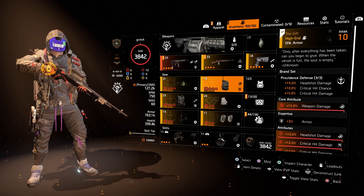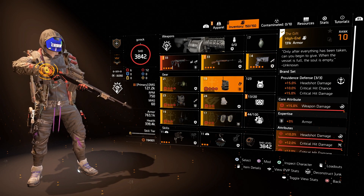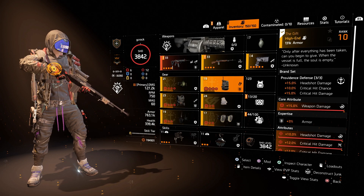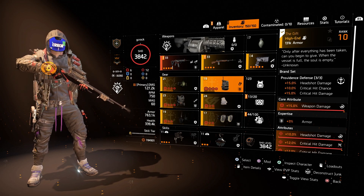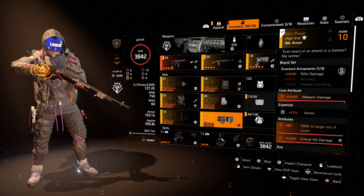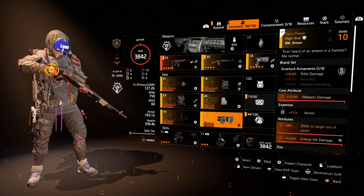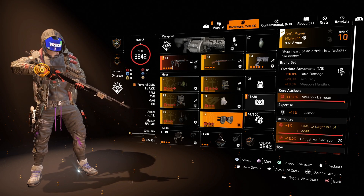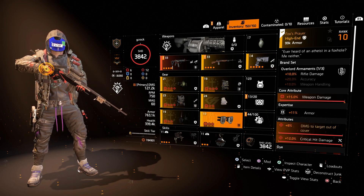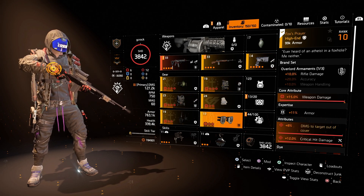With three pieces of Providence I get 15% headshot damage, 10% critical hit chance and 15% critical hit damage. The final piece is Overlord, which gives 10% rifle damage — that works nicely on this build. Every brand set works the same way: they have their own perks and you can look at all the different brand sets to mix and match and piece a build together that you want to create.